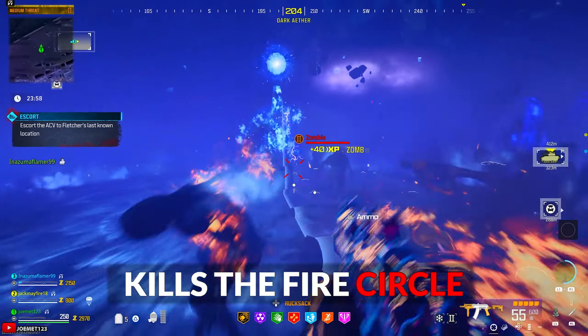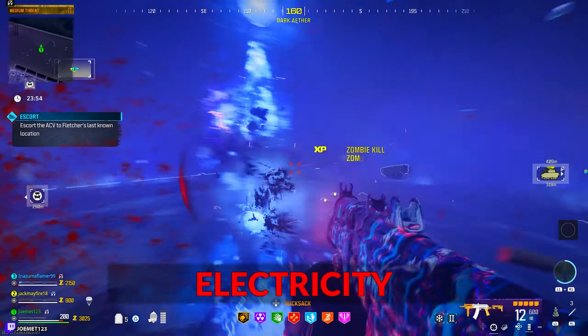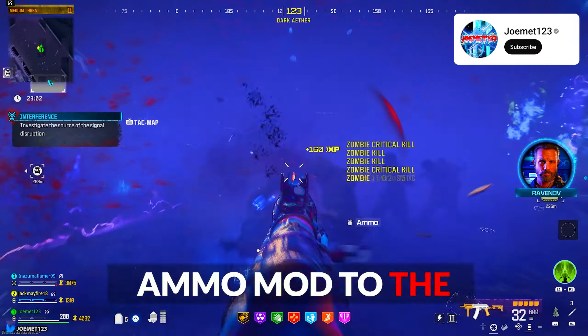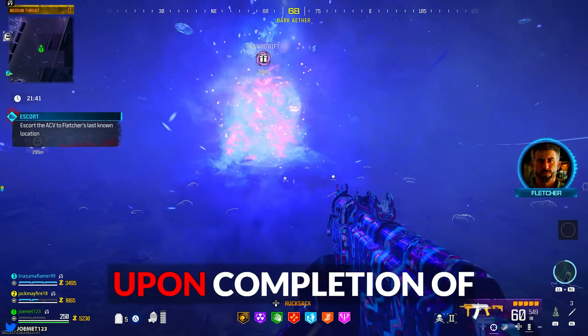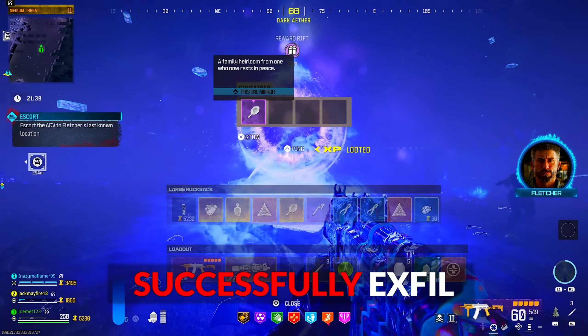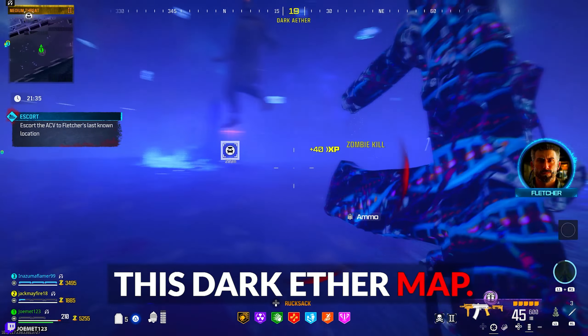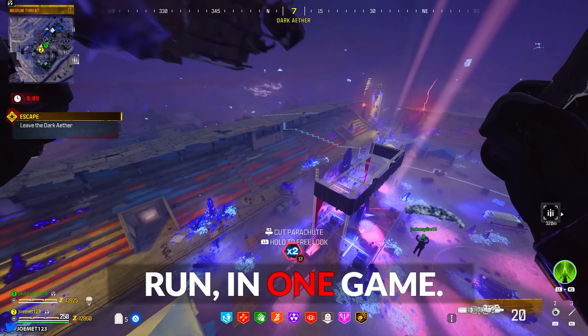After napalm burst kills, the fire circle turned to smoke for me, indicating I had to get cryo freeze kills. After that, electricity filled the circle indicating deadwire kills, and that was it. Just match the ammo mod to the color and effect of the surrounding circle until a reward rift spawns with your mirror. Upon completion of all of this, you can successfully exfil using the portal at the soccer field at the E5 coordinate of this Dark Aether map. If done efficiently, all of this can be done in one run, in one game.